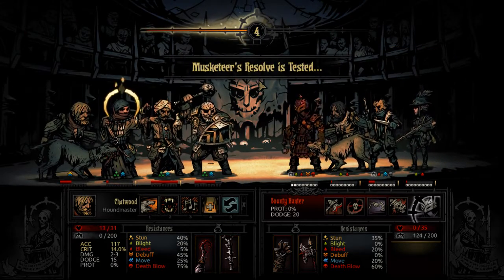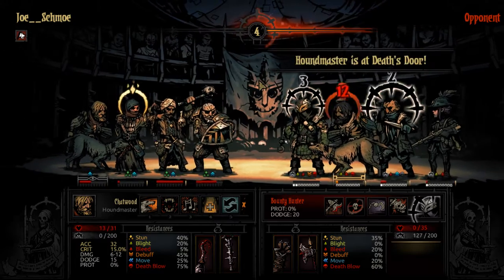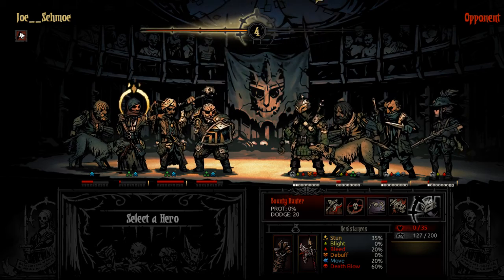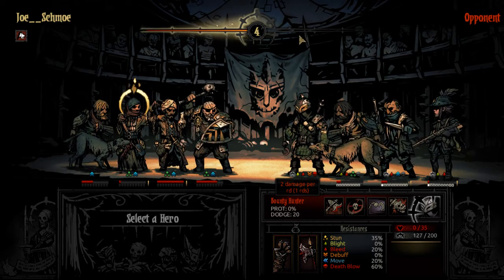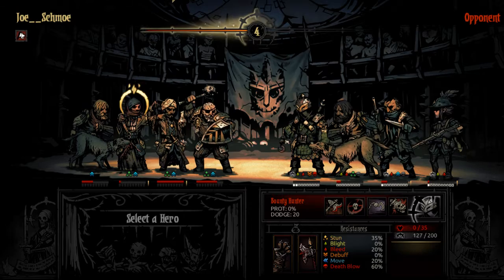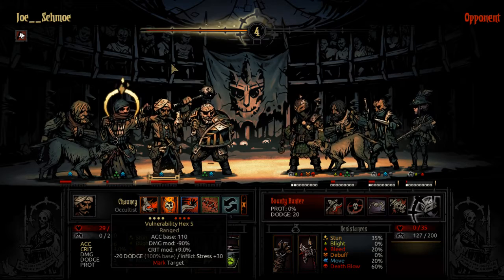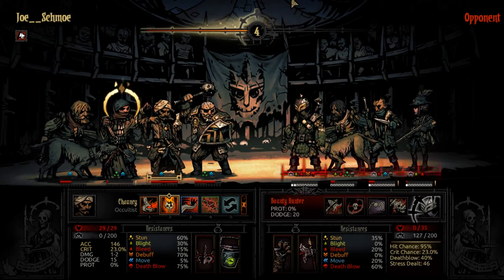Taking any type of damage when your health is at zero has a chance of killing you — even from damage over time. So I have to think here. I'll take the dodge off of him. The Musketeer is at death's door again — anything that deals damage is dangerous. She's going to heal herself, but you get the idea. Because she was stunned, she loses her next turn.